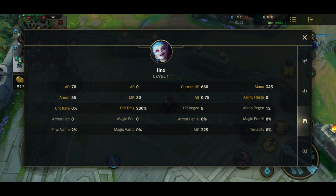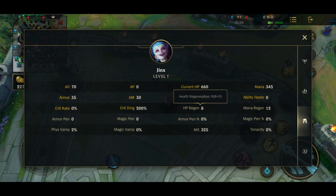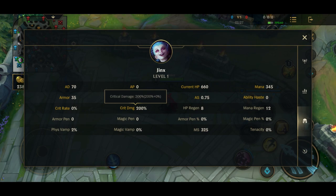The third tab is very straightforward. You can see your own stats in real time and if you tap on a line, you will see the details. This can help you realize how much your passive effects are scaling during a game.